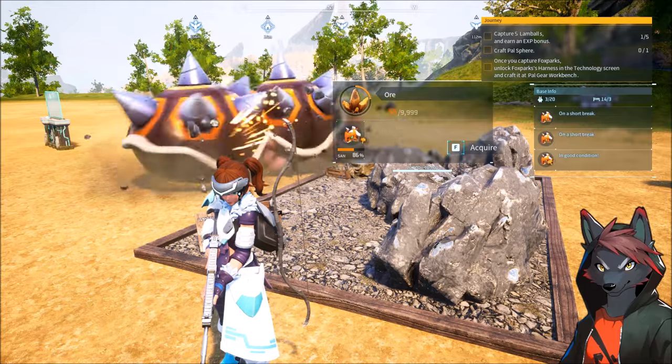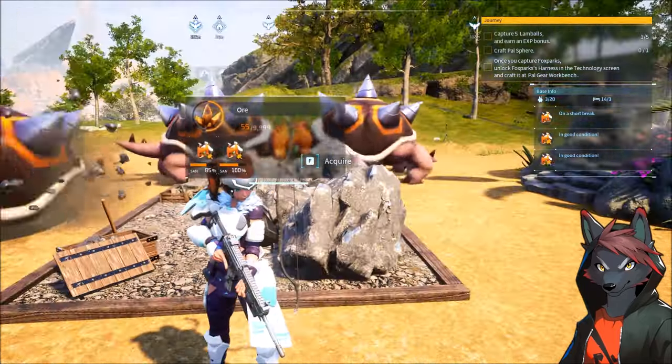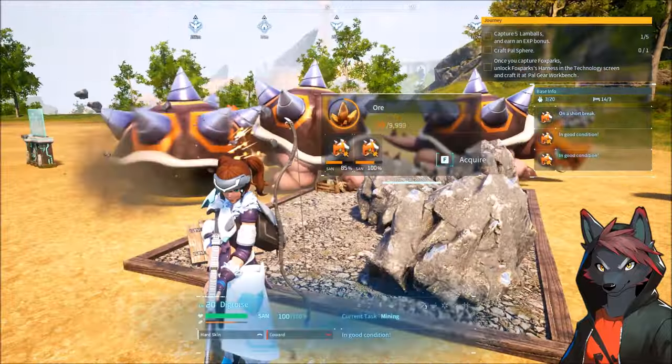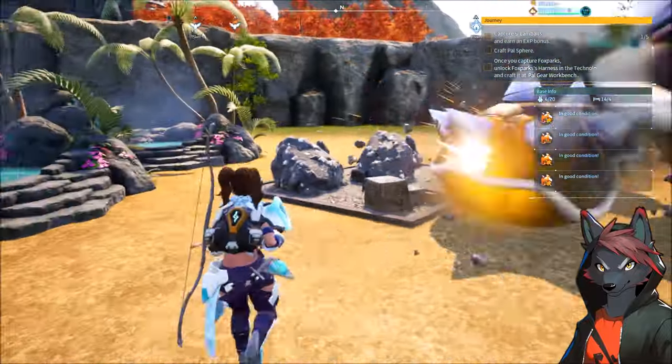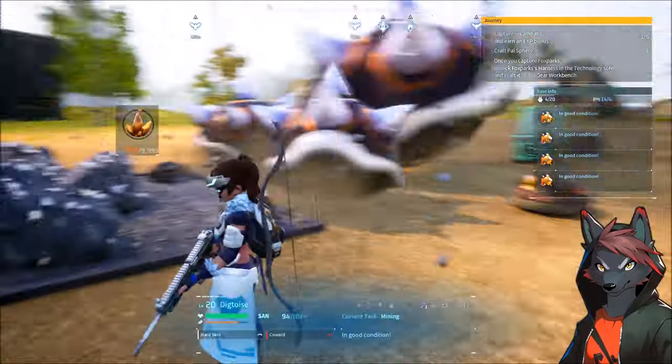Yeah, the mining station wrecks their sanity. My goodness. Now they're just taking turns and tag-teaming it. Alright, so what have we learned? We need four mining pals and 1.5 to two hot springs per station.